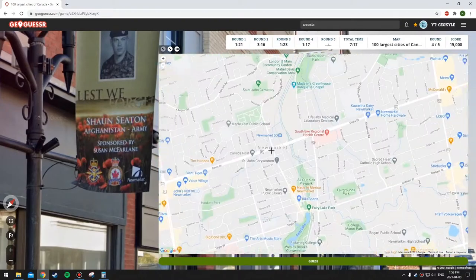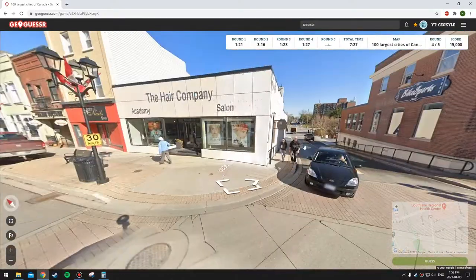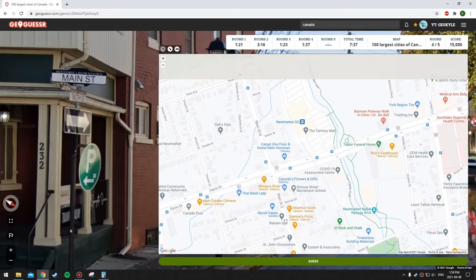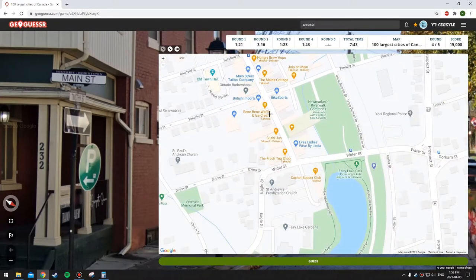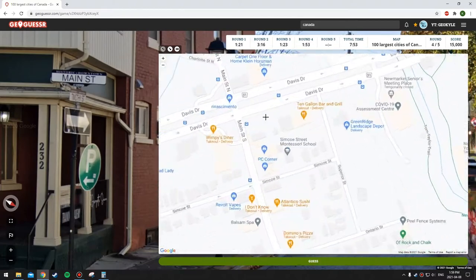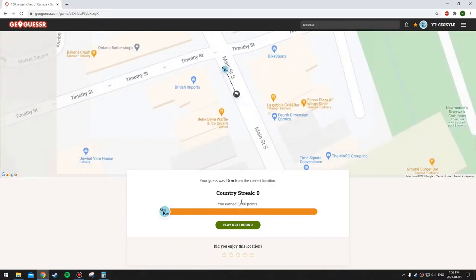Newmarket - there we go! So York Region is not what I was thinking. Newmarket is in there and we're downtown again. I kind of like how it's right in the middle of the city - it's more about finding the actual city itself rather than struggling with the streets once you find it. Main Street and Timothy - there's Botsford, so it's a bit farther south than I thought. We're down there, around there - there we go.